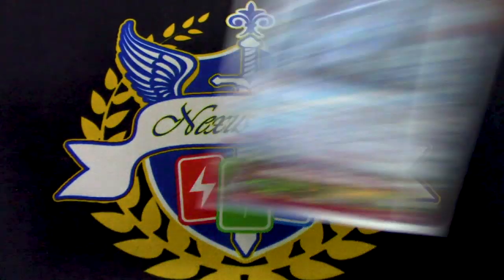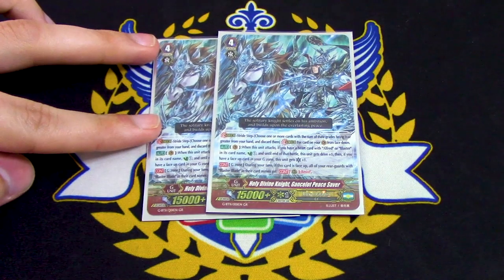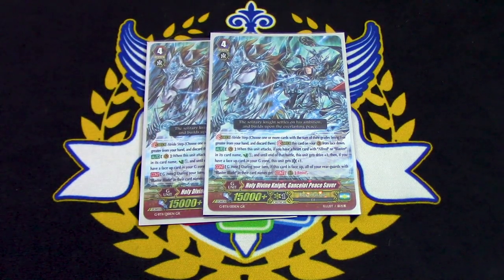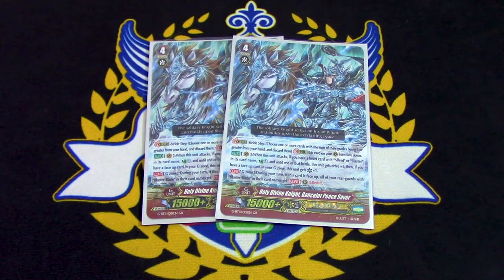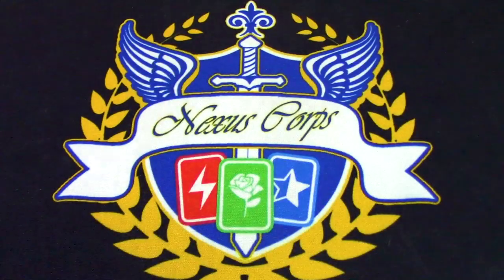Next up, two copies of Gansalot Peace Saver. Peace Saver is still a really good first stride. When it attacks, if you have a heart with Alfred or Blaster, you counter-charge and get quad drive. If you have a face-up card in your G zone, it gets a crit. While it's in the G zone during your turn, Blaster Blades get Resist. Not too worried about that because not too many things in the premium meta kill your units during your own turn — kind of like how Kagero had Denial Griffin and Hedro around for Gear Chronicle. So it's not a big issue right now, but it's still a nice perk.